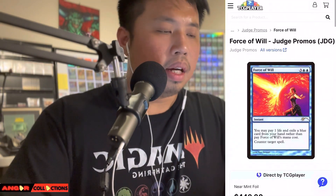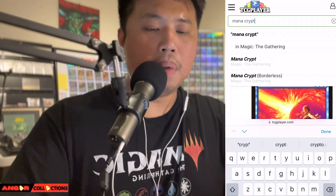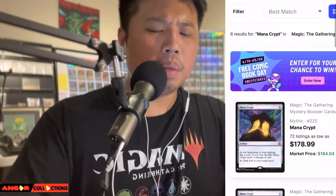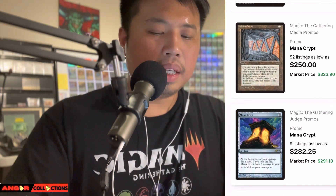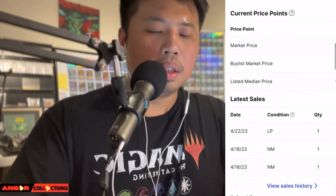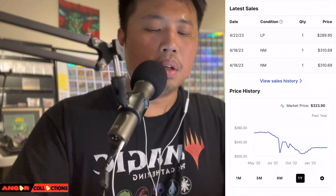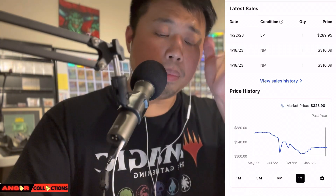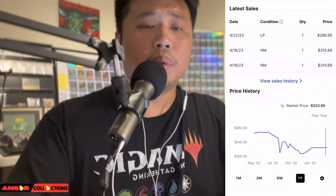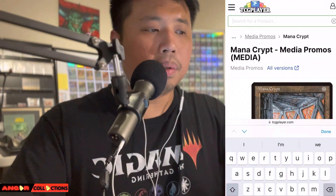Now Mana Crypt — I think there are two promos: a Judge promo and the original media promo. The DCI version is $282 and $250. Let's go with the OG promo — $324. The one-year graph shows it declined from $350–$360 down to $320. Not a huge drop, but it's a very powerful and highly playable Commander card. You can never go wrong with Mana Crypt — cheaper versions exist in Eternal Masters and Double Masters.